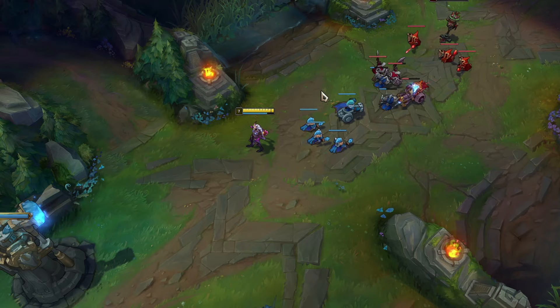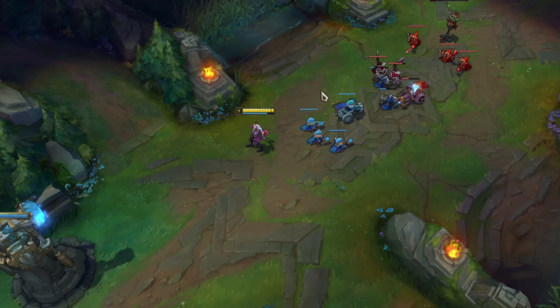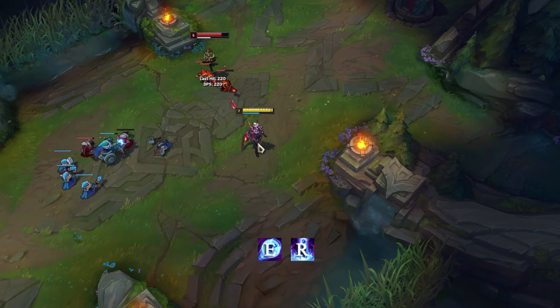Use backline minions to surprise enemies. A very effective way to escape ganks is to use the Q-E combo on Raptors.